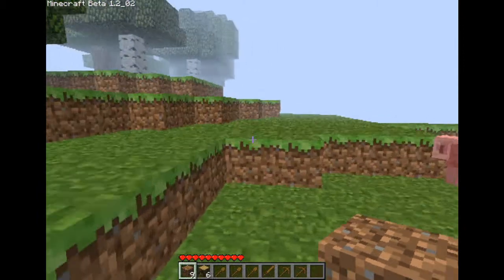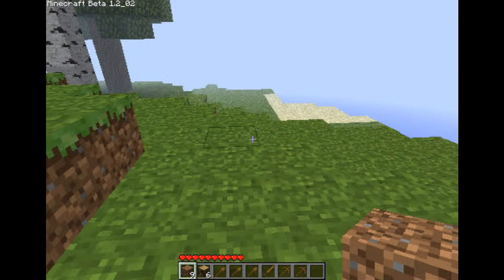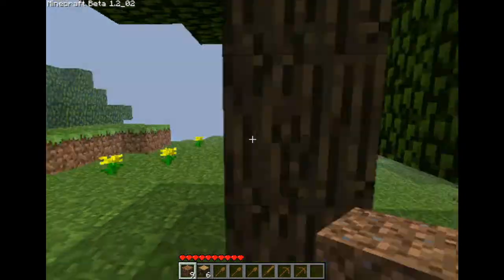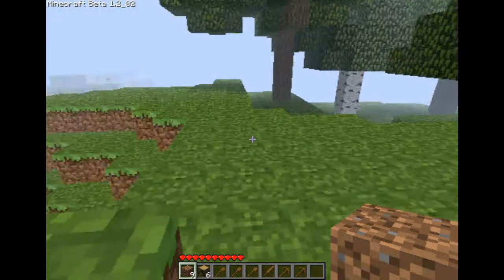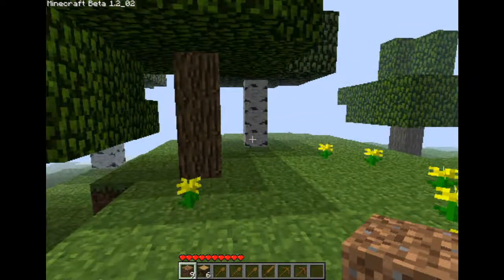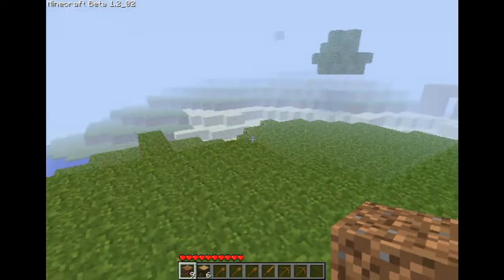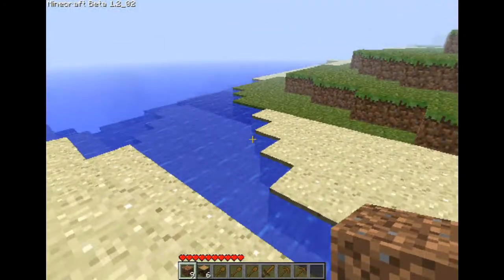At this point I was kinda like, I need to find some coal so I can make torches so I can see at night inside of my house, because if you don't find any coal to make torches, then you're just gonna sit there in the pitch black — you literally won't be able to see anything. You'll hear zombies outside and you'll be waiting 10 minutes for it to turn back to daytime. It's not the funnest thing, surviving the first night.